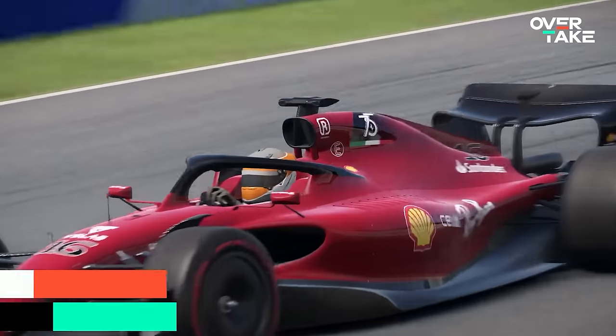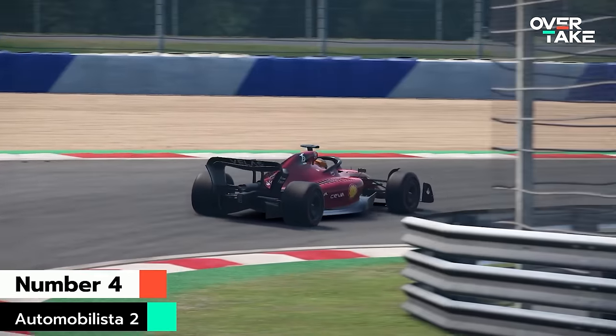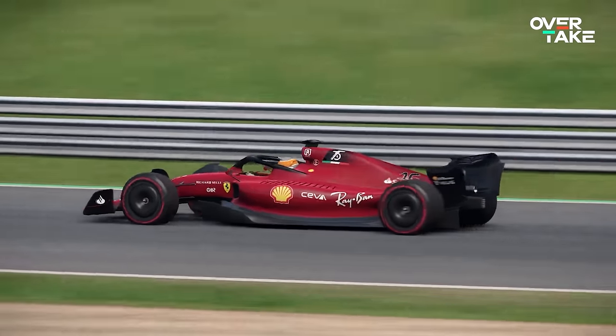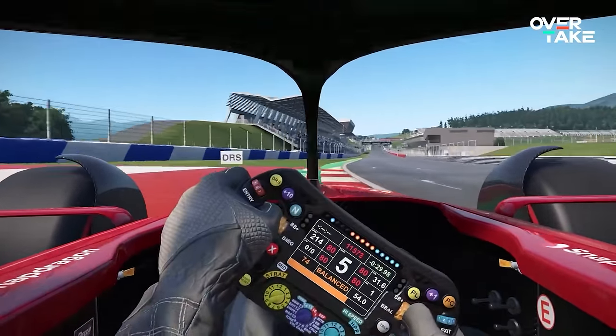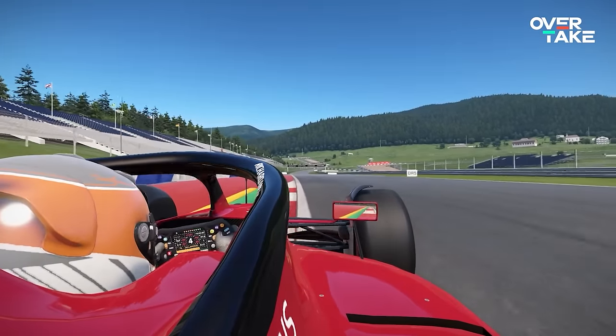Next is the fourth best current day F1 car, and it's from Automobilista 2, where it's called the Formula Ultimate Gen 2. Honestly, AMS2 is a really great sim with a ton of really cool classes, and this version of the 2022 F1 car is a lot of fun to drive. So let's do a lap.